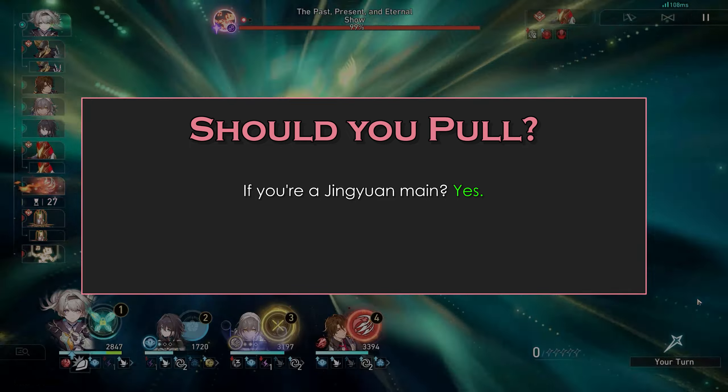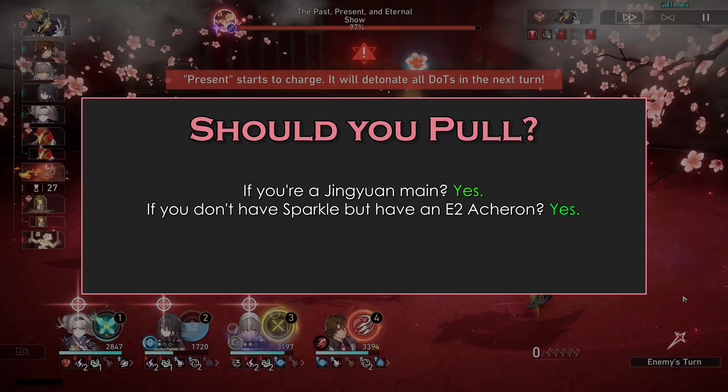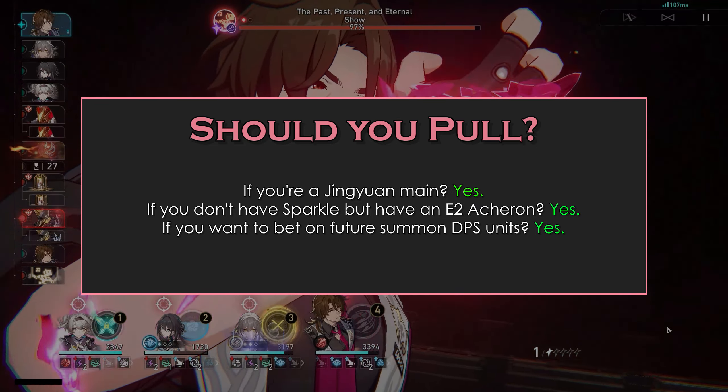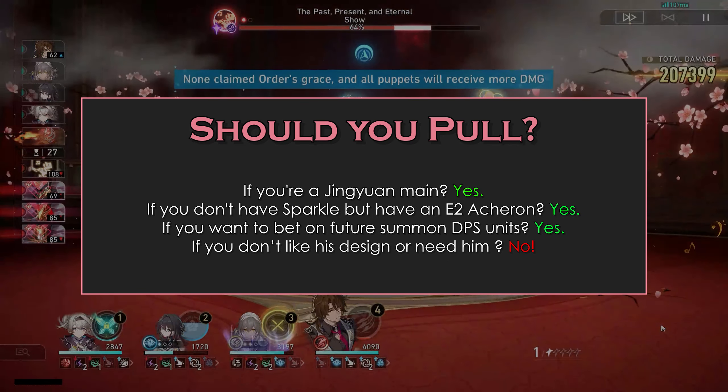Should you pull? If you're a Jingyuan main — yes. If you don't have Sparkle but have an E2 Acheron — yes. If you want to bet on future summon DPS units — yes. If you don't like him or need him — no.